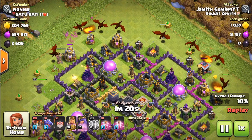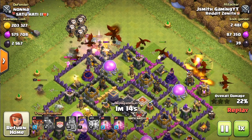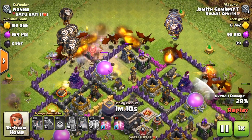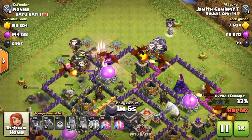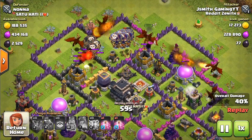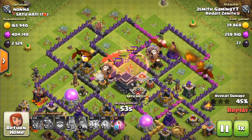After placing my dragons in a line to drive them to the core of the base, I'm going to place my balloons so they go in a direct line to the air defenses as soon as possible. I dropped four balloons on the left side and some clan castle balloons on the right side to try to take out the air defense to the right. I'm going to use the first haste to push it and try to get that air defense out as soon as possible.